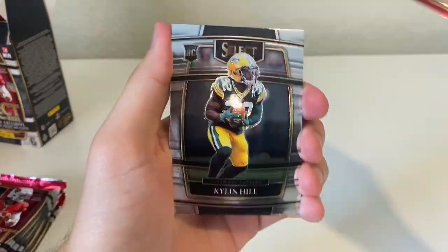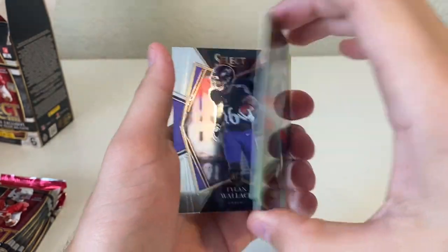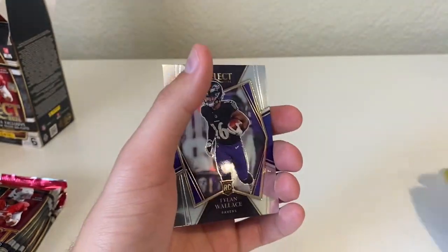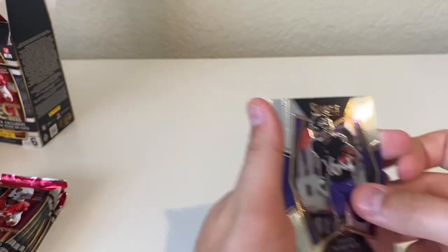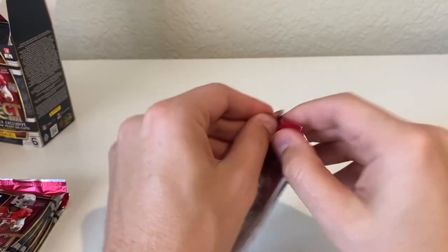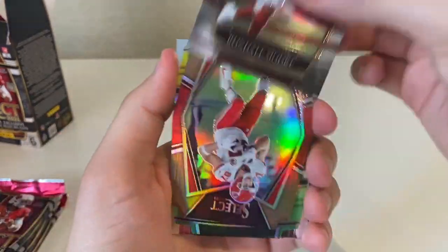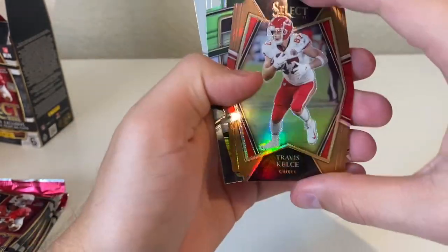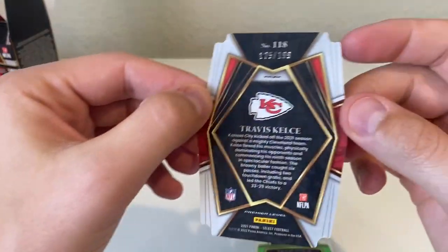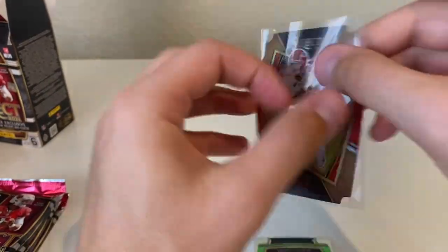We have a Jalen Darden rookie, Kylan Hill rookie, and there's our first green and yellow — it's going to be Davante Parker. It's not numbered, that's going to be our first. We have a Tylan Wallace rookie, so three rookies including this one which is a premier level — pretty good start for the first pack. Rondale Moore, and then here we have a bronze Travis Kelce — that is numbered out of 199. That's pretty decent.